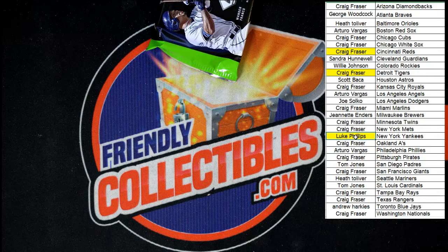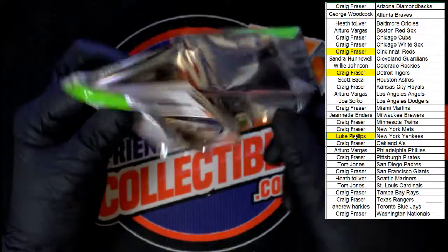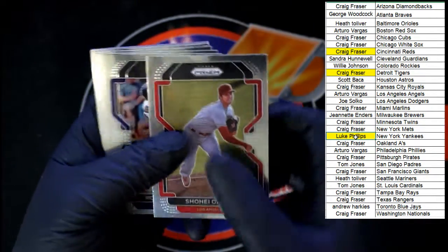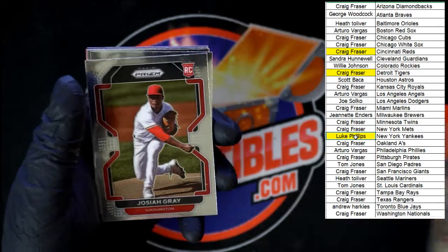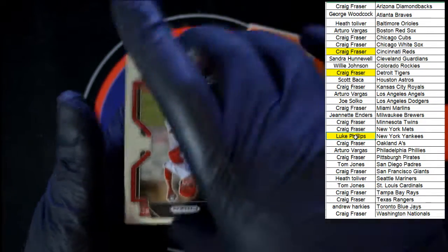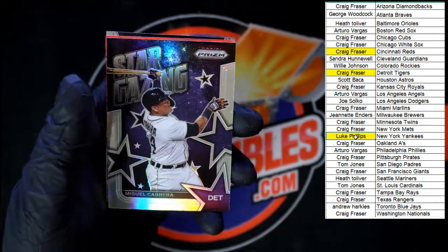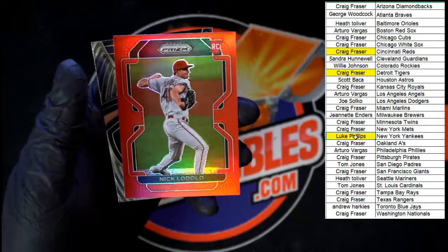We are on to the last pack in the box. Nice start — Ohtani right on top, followed by Royce Lewis for Minnesota, Mason Thompson for Washington, Josiah Gray for Washington. Zapucky, New York. Webb for San Francisco. Machado for San Diego. Chriswell, Los Angeles. Trey Turner fearless. This is the prism version stargazing, Miggy, and we got the Lodolo red prism behind that.